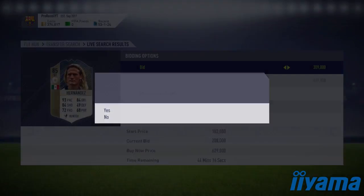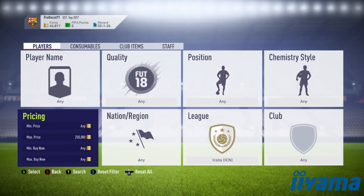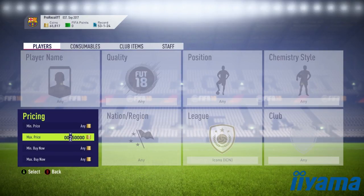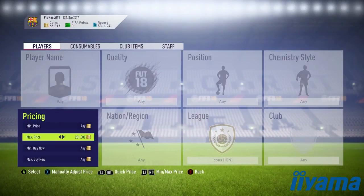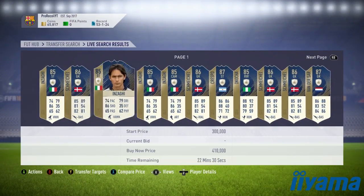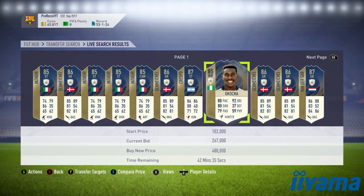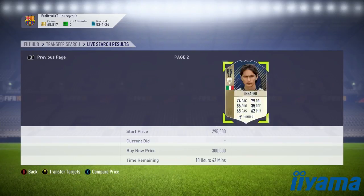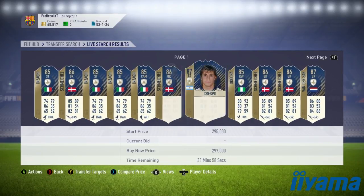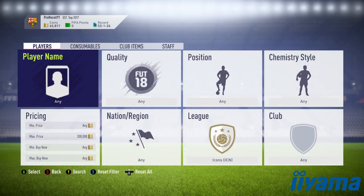The players you actually want to invest in are the ones who come up the most and are easiest to find. Inzaghi's lowest rated card you can get for around 280k coins at the right time of day if you snipe it. Schmeichel's lowest rated card you can get for around 290,000 coins if you snipe it at the right time of day. I've bidded on a couple of these and been unsuccessful during the day, so now I'm trying Hernandez. If you do manage to snipe one of these, you may want to hold onto him for a while just in case.